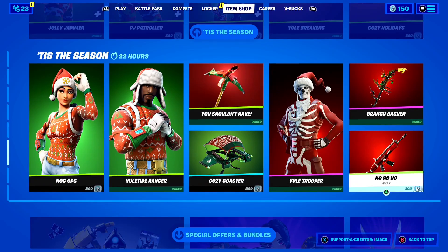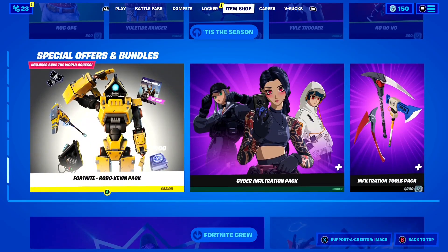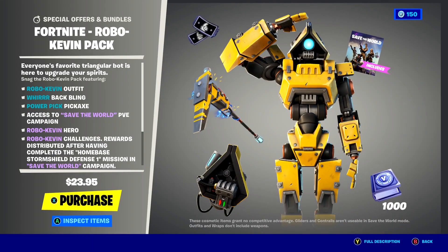Basically, Fortnite Chapter 3 is now started, and we've got a brand new Save the World Starter Pack here inside of Fortnite called the Robo Kevin Pack.